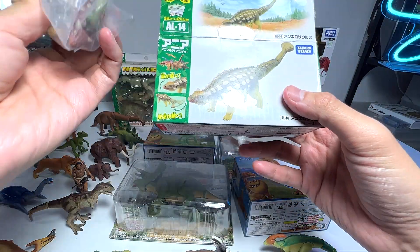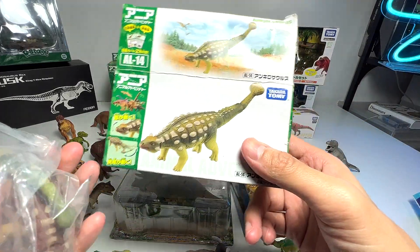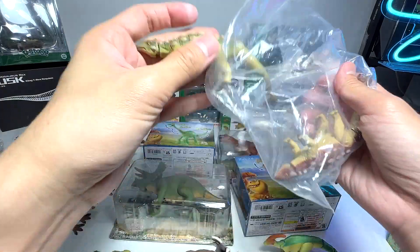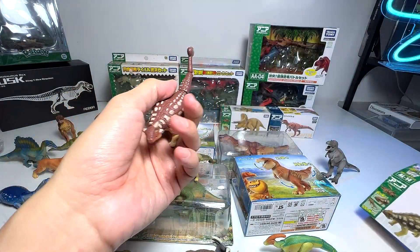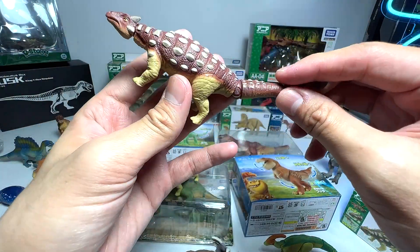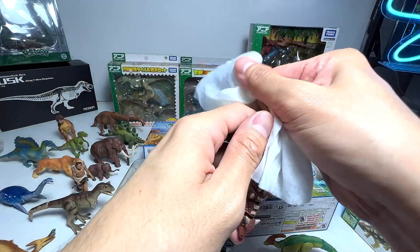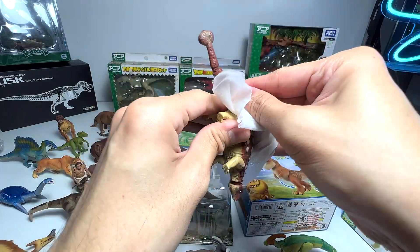Ankylosaurus — oh, there are two Ankylosauruses! How is that possible? Oh, I know — because one of them doesn't have a box. Let me just remove this. Very nice. I'm not too sure whether this was from a Jurassic World series — I don't think so. But you can see the figure is from Takara Tomy and it's actually very beautiful.